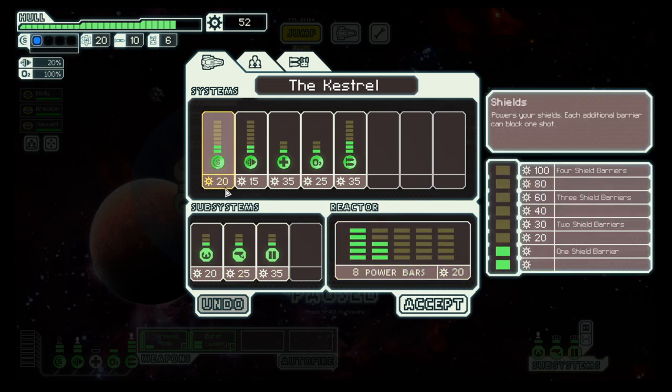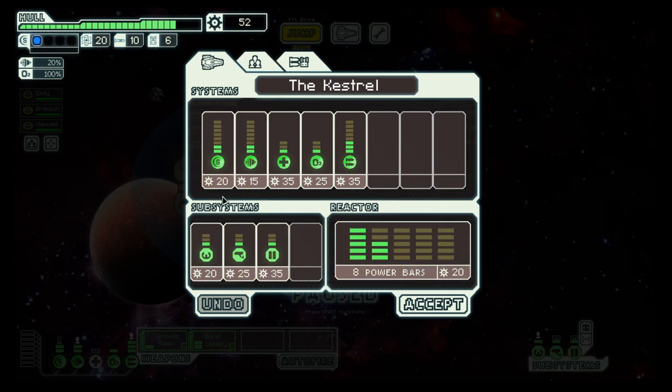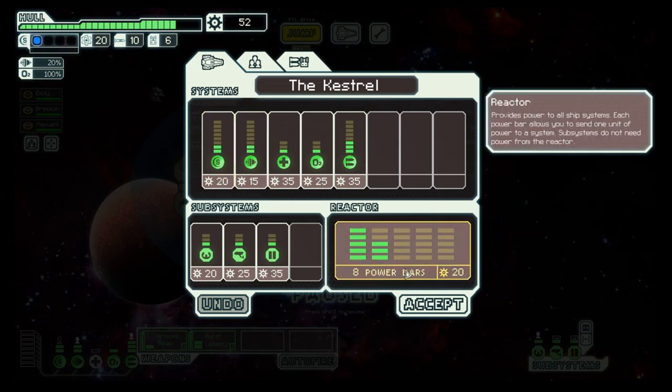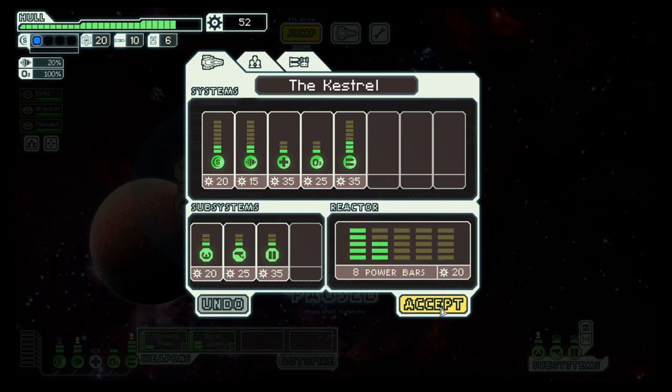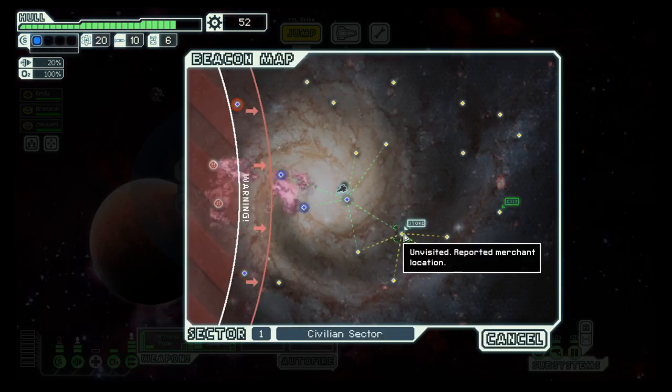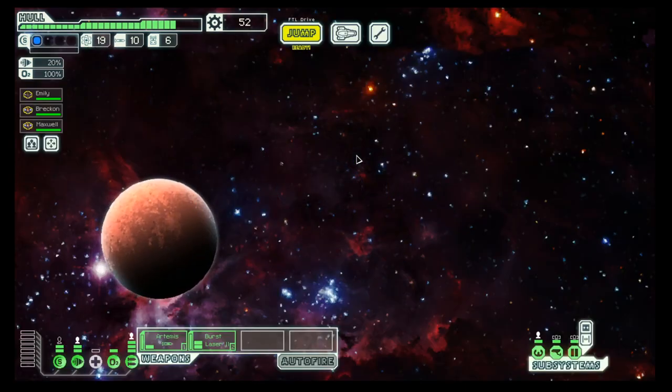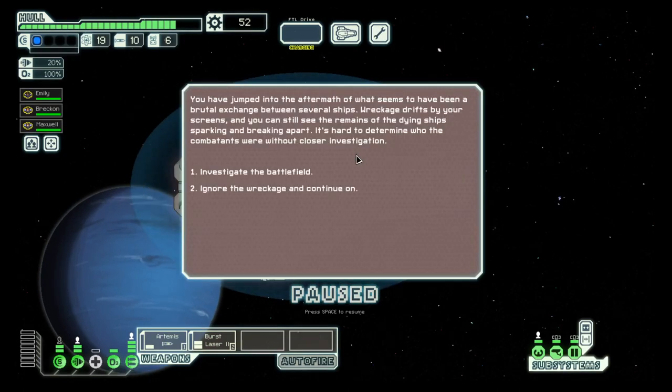We're slowly but surely racking up scrap. If we look at upgrades, usually one of the first things you want is the second shield level — you need two bars here, so 20 plus 30 is 50 scrap, and then two energy which adds another 40, so you need 90 total. There is a store here but that's on the downside, so I will ignore that for now.